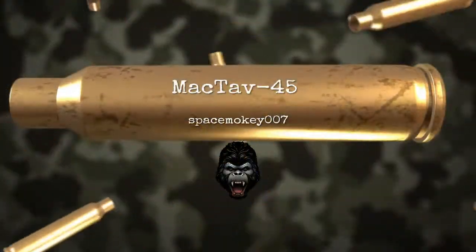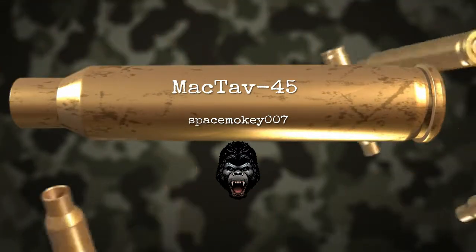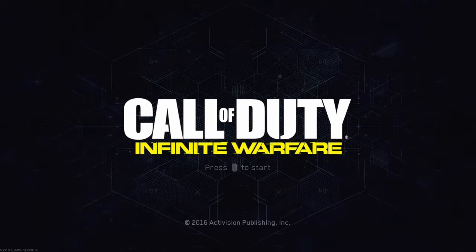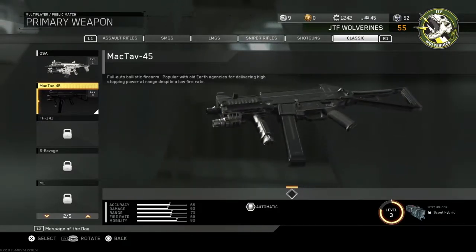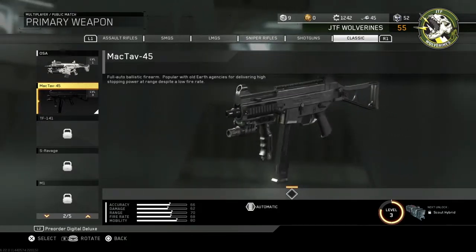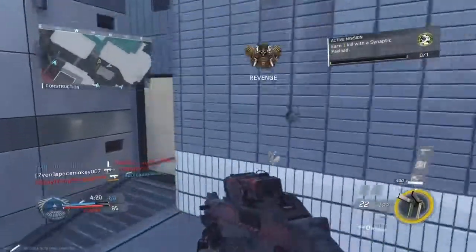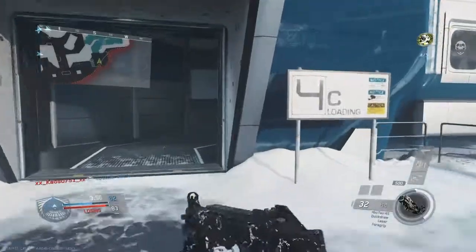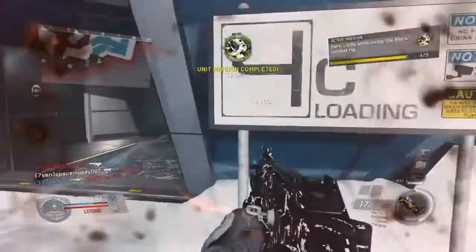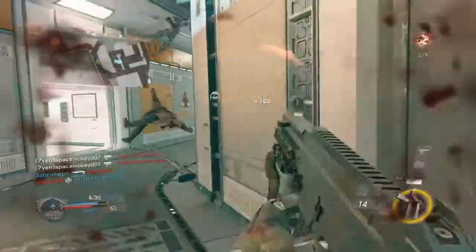What's up, Space Monkey here, and welcome back to another Weapons of Call of Duty. Today we're going to talk about the MAC-45, a classic weapon in Call of Duty: Infinite Warfare. It's one of the classic weapons, which means you can only get it by unlocking it with a classic weapon token. But the MAC-45 is definitely a gun you do not want to underestimate.